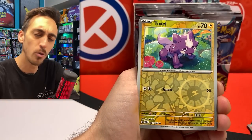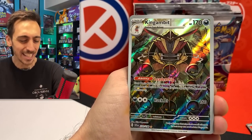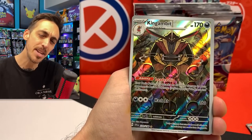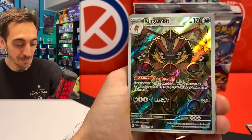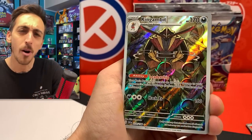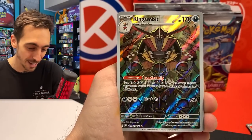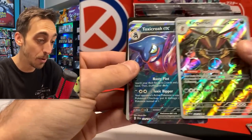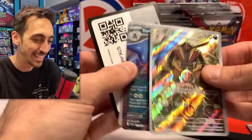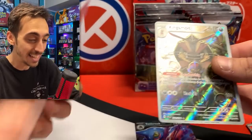You know, you technically have three spots that you could get a hit from. We've got the Skullvillain — I always say that wrong — Toxel, and there we go, the King Gambit. I keep wanting to call these a character rare, like from all the way back in Cosmic Eclipse, not really the trainer gallery because there's no trainer in there. Can we double it up with a very nice Toxicroak EX? Let's drop both of these into a sleeve.